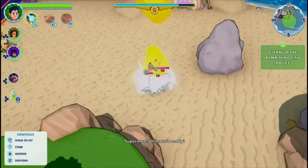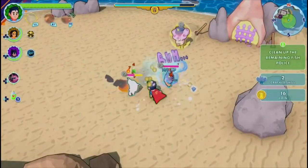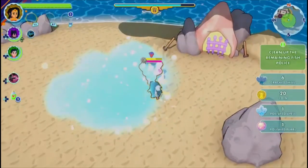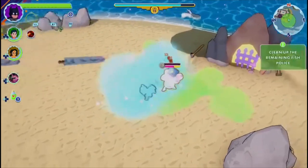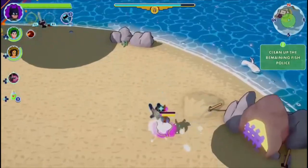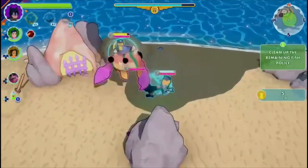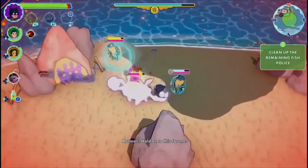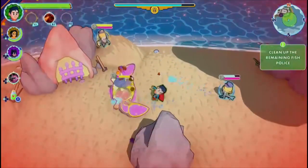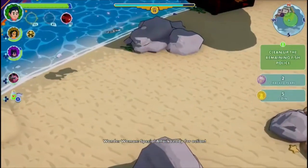Ultimates ready! Special attack, ready to engage. Nice! You all right, Cal? Throwing down those gauntlets. I didn't used to like bats either. Better hold on to this. Hold on to this for anything, Cal. Help is on the way, Cal. You're all gonna love this! Special attack, ready for action.